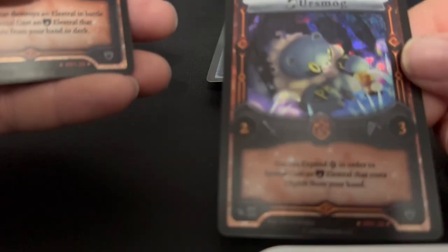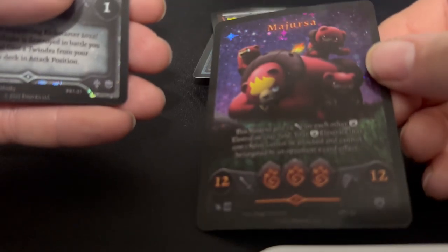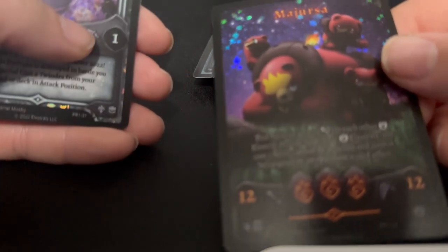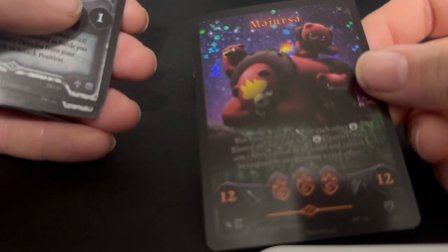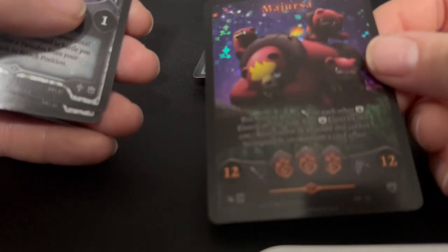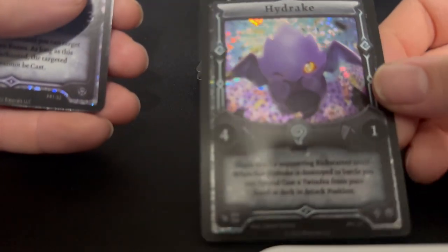Oh, so that one was form one and this is form two — I'm guessing this is a second form. Then we got Urseer — all right, cool. Then we got Myjersa. You can't say you don't want your cards compared to Pokémon when you're a PokéTuber. And I don't think you could really say you don't want to be Pokémon-based if you made a couple of your bears called Ursas, when there are bears in Pokémon named Ursas like Ursaring and Teddiursa.